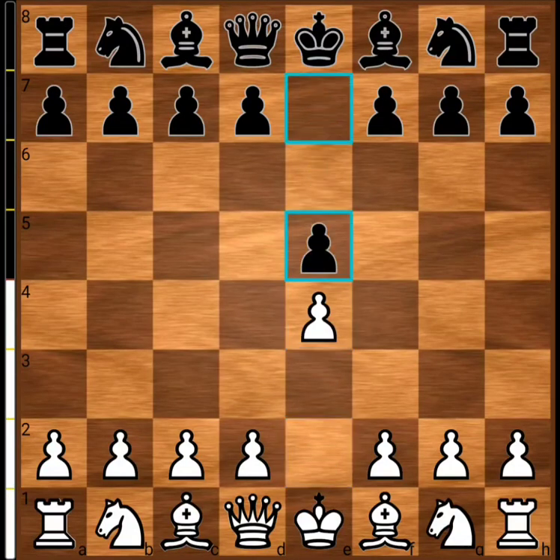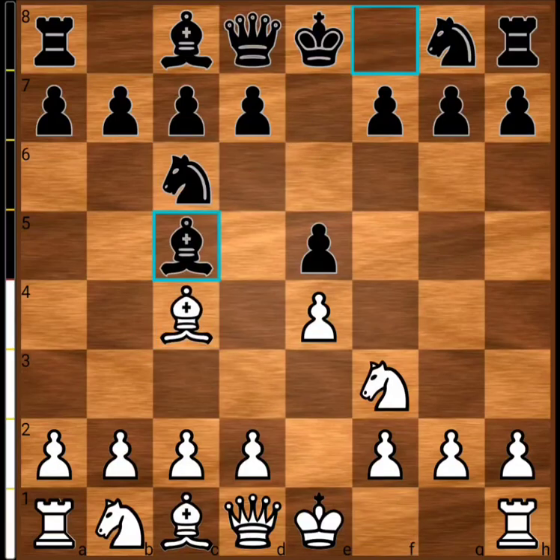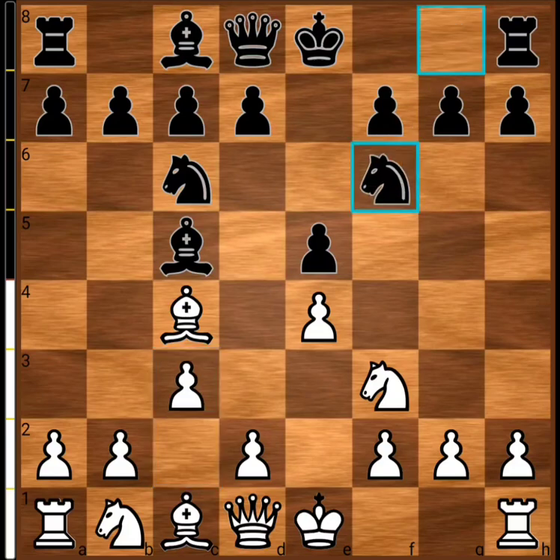So white plays e4, e5, knight to f3, knight to c6, bishop to c4, bishop to c5. This is an Italian game and c3. These are all very standard moves. After c3, knight to f6 is played by black and white plays d4.